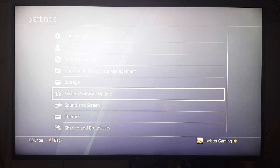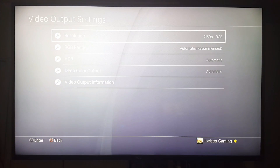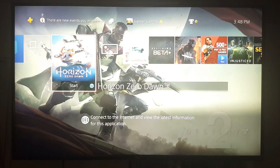Going to Sound and Screen, then Video Output Settings on the PlayStation: I have it set to 2160p RGB. You can use automatic as well — I had it on automatic before but switched it to 2160p RGB. The rest of the settings are left on automatic.